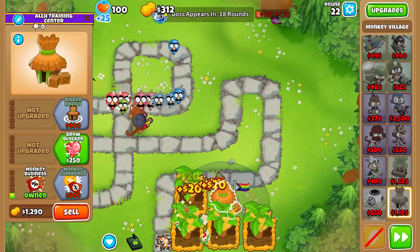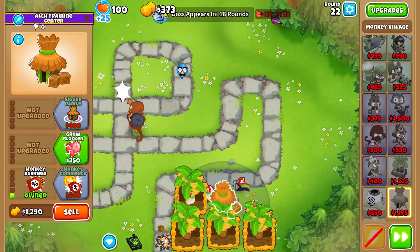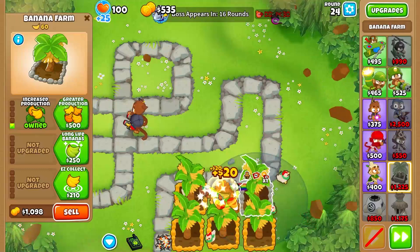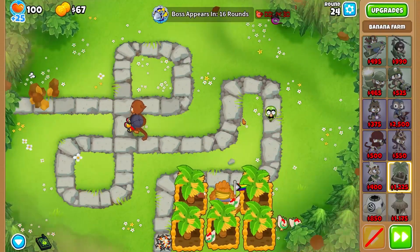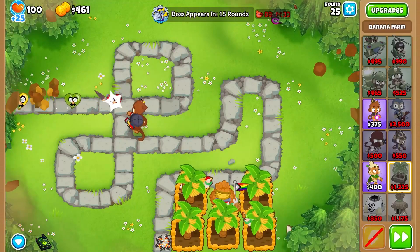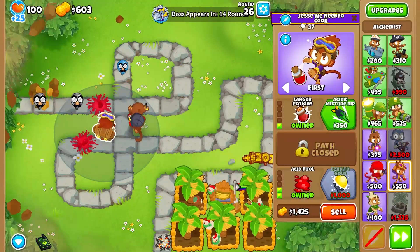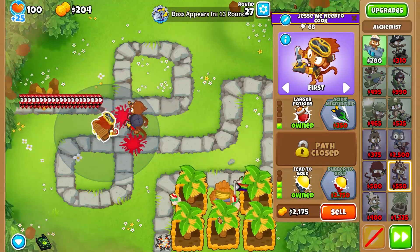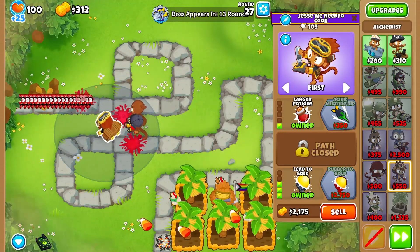And for this farm, we're going to go ahead and get a bottom path Monkey Commerce. Following that, we're going to place a farm nearby — it's another 2-0-0 farm. And just like in the normal video yesterday, we are going to leak that balloon. Now for round 26, we're getting an alchemist, and the reason why is because we want to get Lead to Gold.